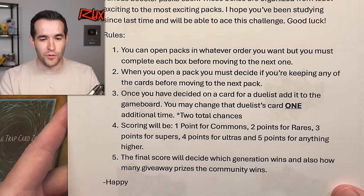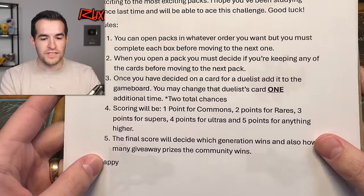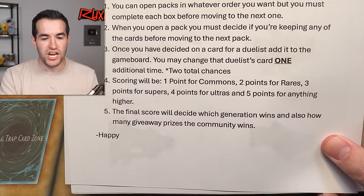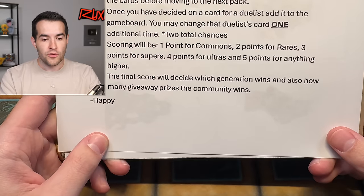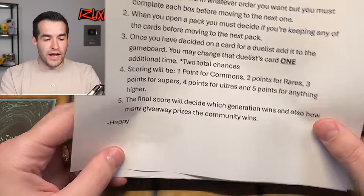Rules: you can open packs in whatever order you want, but must complete each box before moving to the next. When you open a pack, you must decide if you're keeping any cards before moving to the next pack. Once you've decided on a card for a duelist, add it to the game board. You may change that duelist's card one additional time — two chances. Scoring: one point for commons, two for rares, three for supers, four for ultras, five for anything higher. A final score will decide which generation wins and how many giveaway prizes the community wins. Little confusing, but I think I see where he's going.